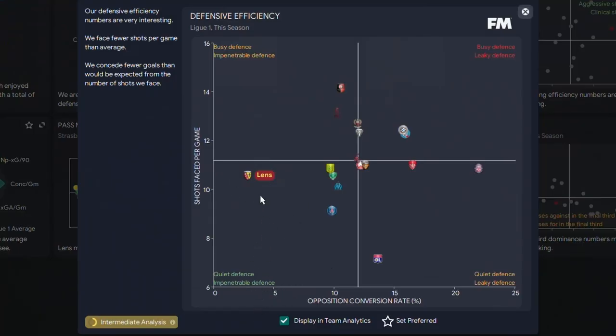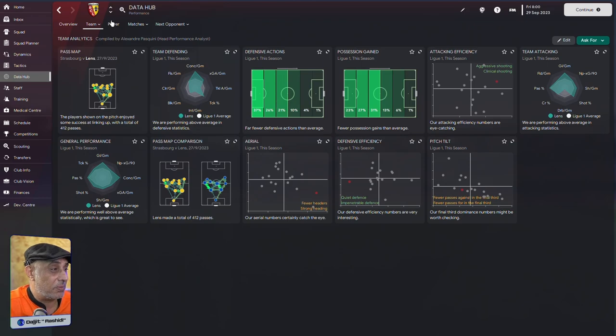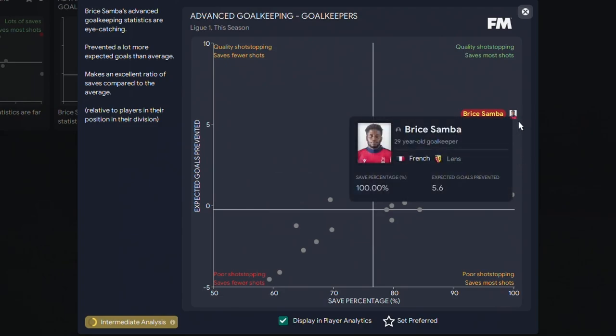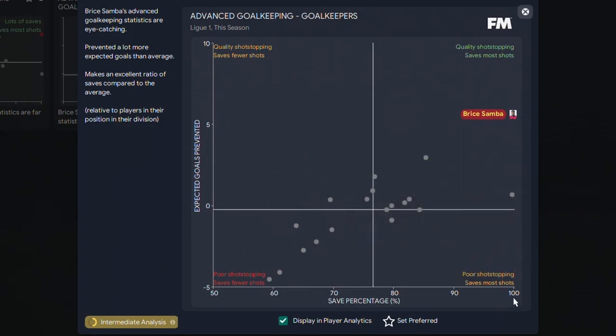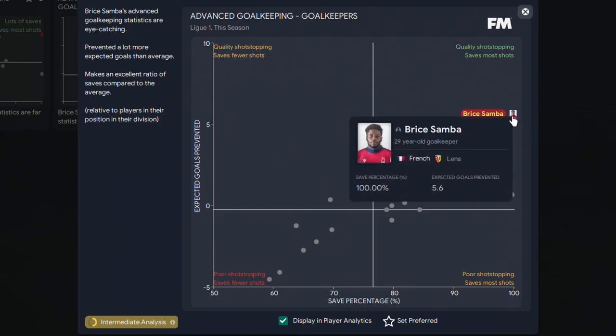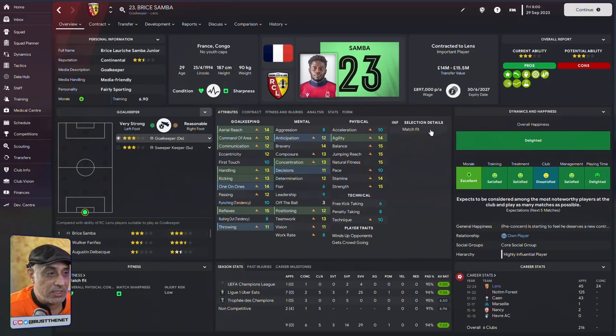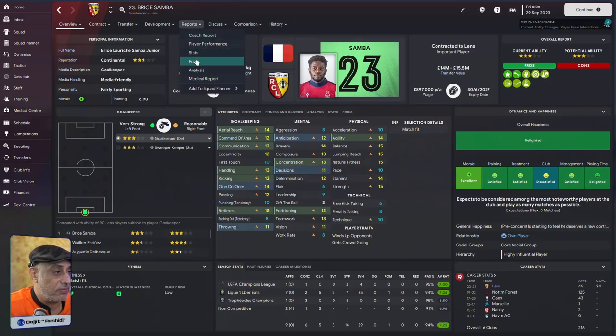Not bad — opposition conversion rate is very low even though they're getting more shots than the Napoli team. It's almost 10 to 11 shots, which is quite a decent number of chances. Looking at the goalkeepers and the advanced goalkeeping stats — Bryce Samba's save ratio is an incredible 100%, which is outstanding. But his expected goals prevented is 5.6 — that's a lot. I have to address this because it requires Bryce Samba to be performing out of his skin for a lot of games.